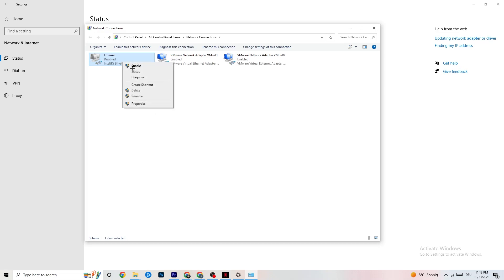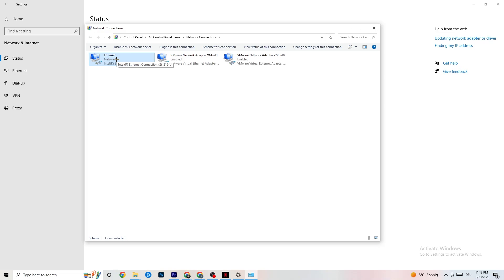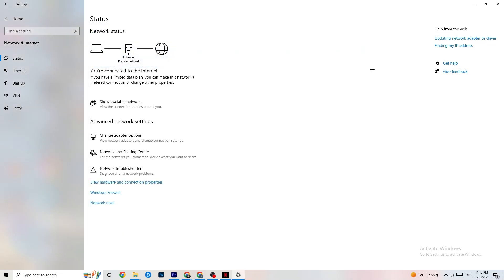For me it's ethernet. Right-click on it and click Disable. Wait for it to complete, then enable it again. Just wait patiently for it. Once it's back on the network and working fine, you can close this window.